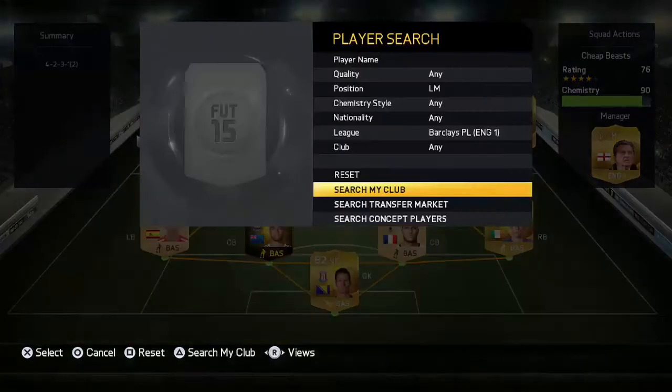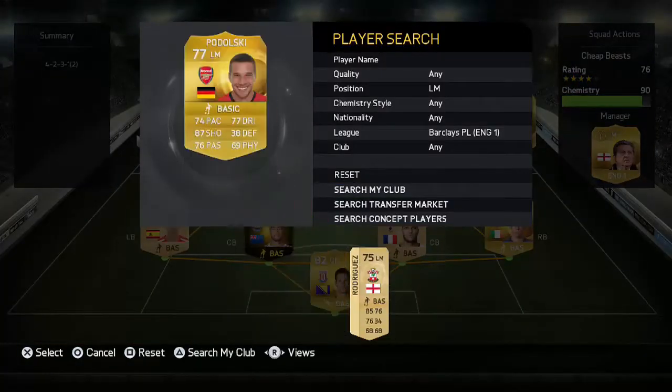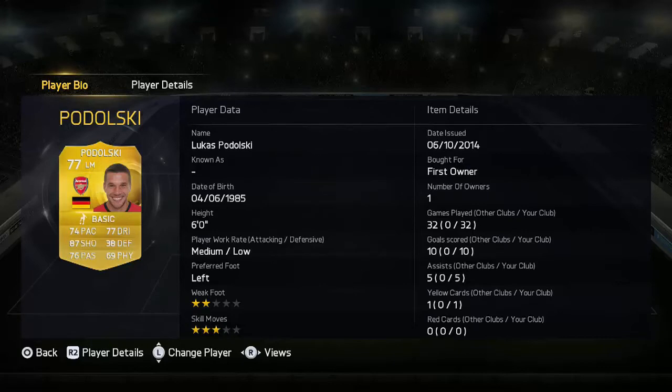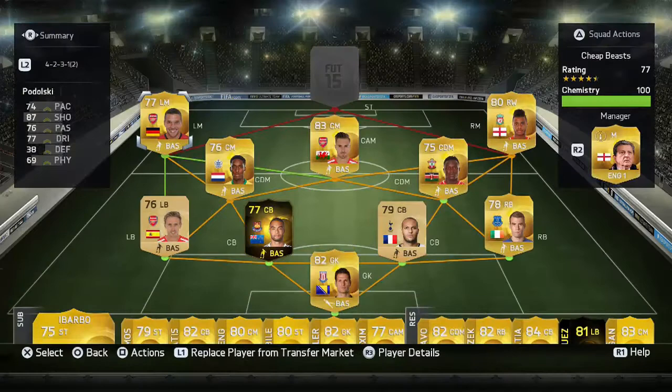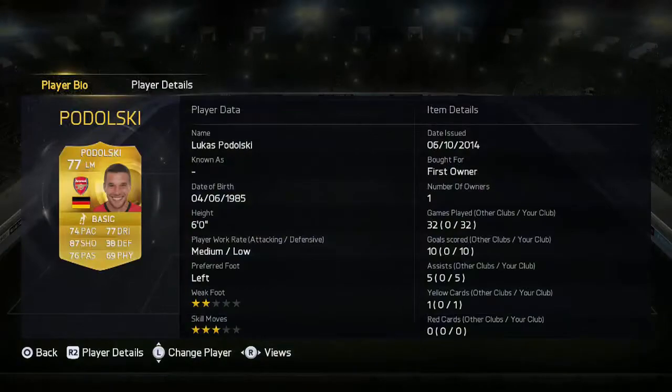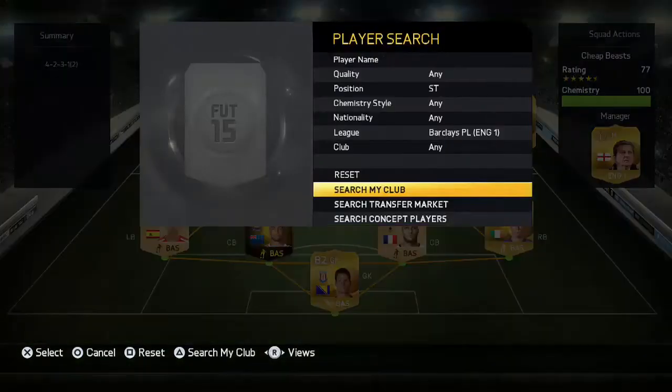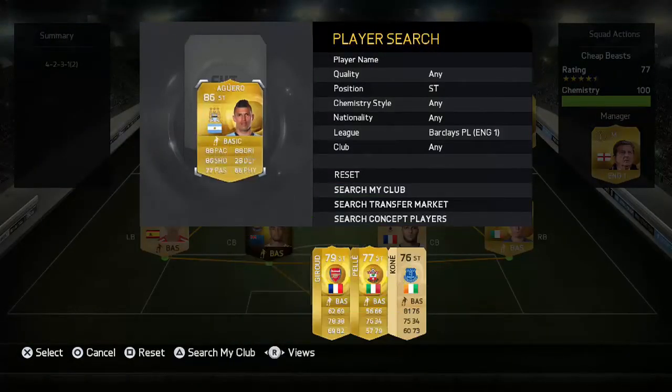On the other wing we've got Podolski. Only 74 pace which isn't great, but I don't use him for pace — he's good at holding up play on the wing. 87 shooting, which is unreal, and it shows: 10 goals and five assists. Because I prefer pace I'll probably switch him out and buy Shelvey or someone like that.